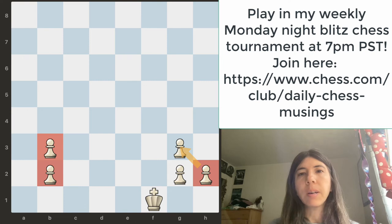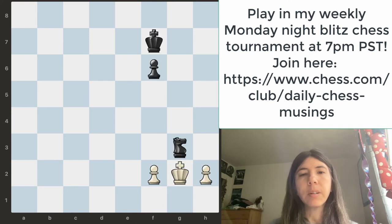Let's move on to another position. It is white to move and you want to capture the knight. Should you capture the knight with the H pawn, the king, or the F pawn? Notice right now you have two isolated pawns, and as a friendly reminder, it's not good to have isolated pawns. So in this position, I would probably take it with the F pawn.